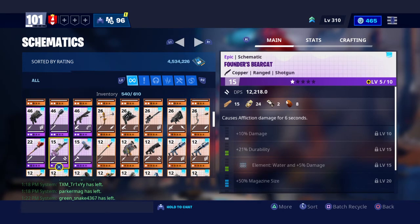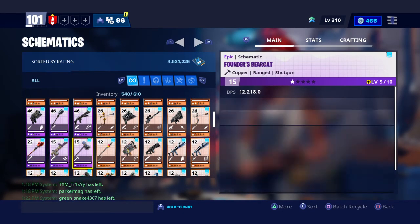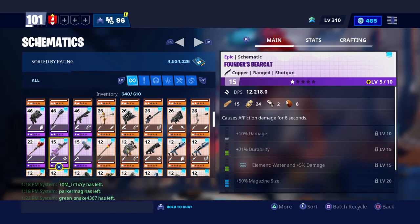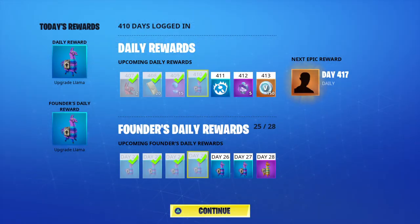So that's it — I now have two founders weapons. If you don't log on at least one day each week, and if you log on one day for seven weeks, you'll get one founders llama because of the new daily reward system. Looking at the daily reward, that number on the top shows my days — I've been on for just about 413 days.